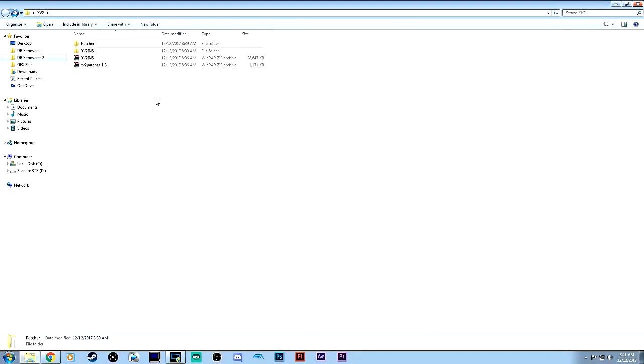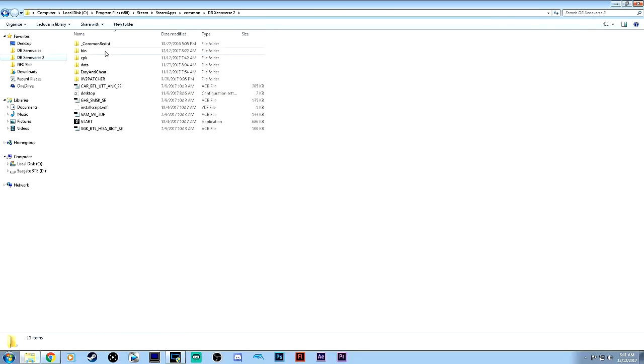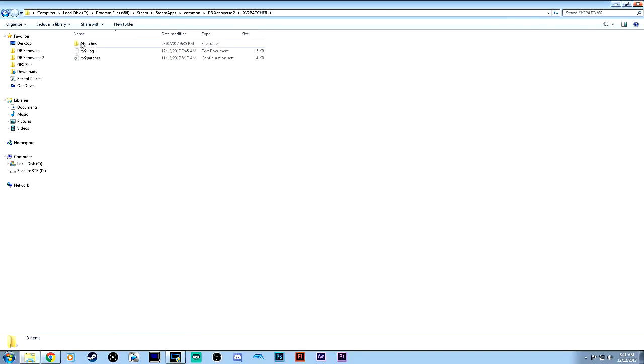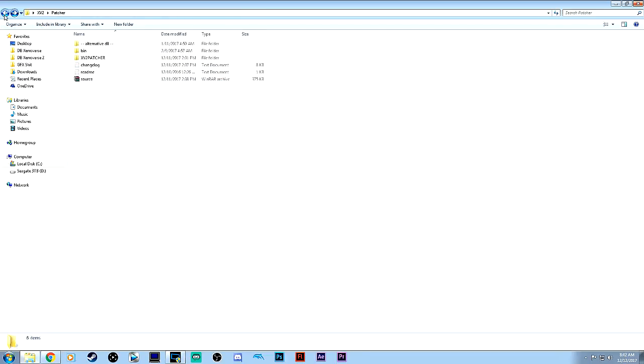I'm not going to go through a full walkthrough of how to install this. If you have used Xenoverse and Xenoverse 2 mods, you should know exactly where these go. But just to give you a good idea: you're going to extract both of these into separate folders. For the patcher, you'll have a couple of files — click, drag, and copy and paste those into your Xenoverse 2 directory as well as the XV2 patcher. Don't worry about the Easy Anti-Cheat right now; I don't think that's going to cause a problem anymore.